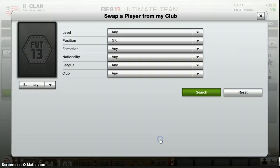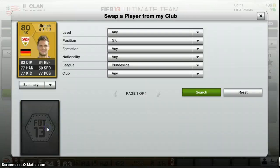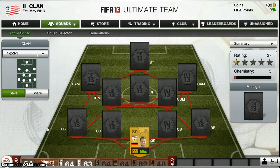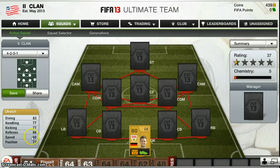So to start off with, in net we've got — Ulrich, I think it is. He doesn't look very good but he's a really really good keeper. He's got some alright stats: 83 diving, 84 reflexes, 77 handling, 77 kicking and 77 positioning. He's just strong in the keeper position and he has kept some clean sheets.